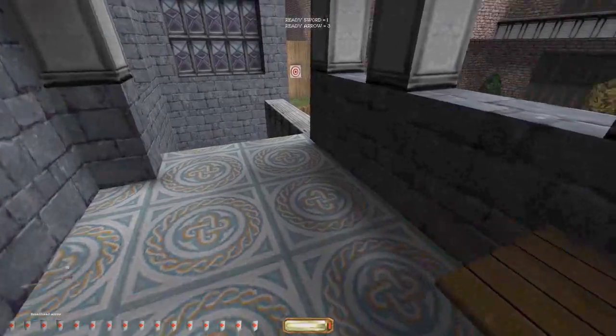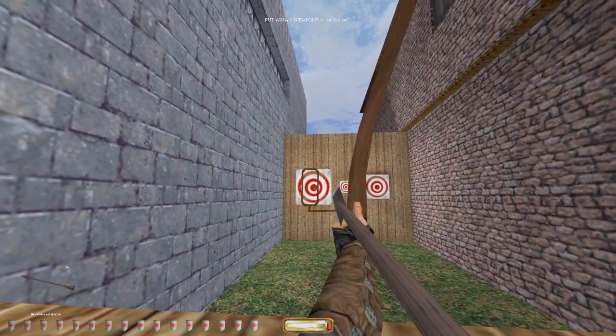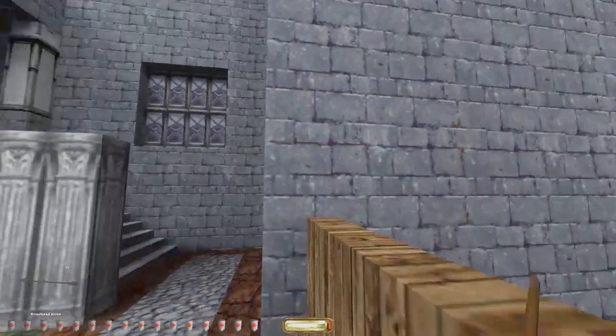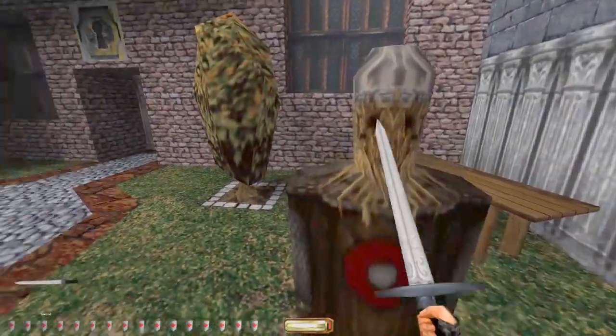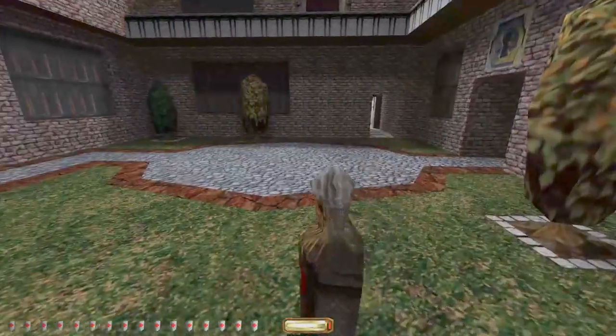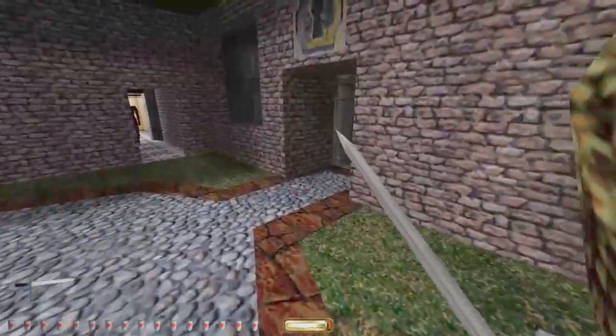Now get your weapons. To pick up objects, select them by centering them on screen until they light up. So if we shoot this up quickly, choose your weapon now. Try readying your sword and then your bow. We do this quickly and then hit this with the sword. Now let's go out to the courtyard for some target practice. Ready your bow. There should be stuff appearing here. Actually, I think we have to hit this guy first.